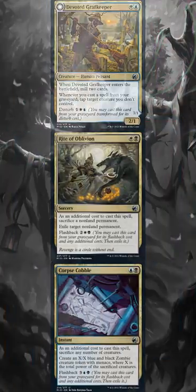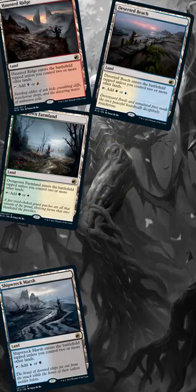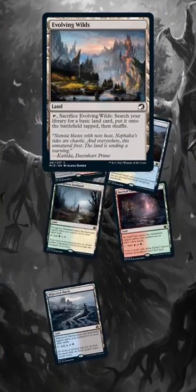But what about a three-color control deck? Well, we ain't doing that either, because other than five-year lands, all we have is Evolving Wilds. So we're going two colors.